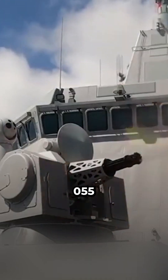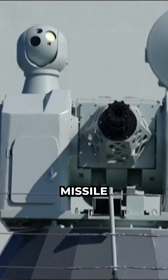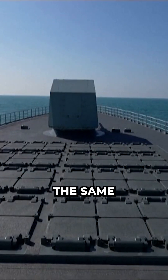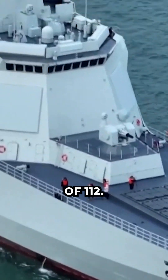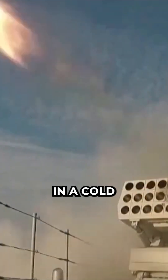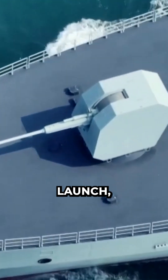The armament of the Type 055 stealth destroyer includes the YJ-18 anti-ship missile and current variants of HHQ-9 naval SAMs. The Type 055 uses the same universal VLS as the Type 052D, but with a larger total cell count of 112. The Chinese Navy's universal VLS can fire missiles in a cold launch method or a hot launch using a concentric canister launch.